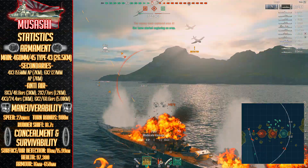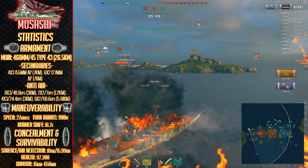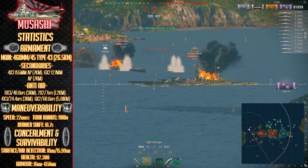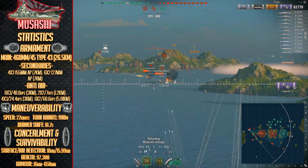Right now, the Musashi might sound a bit OP for tier 9. What's the catch? Well, it's her AA. AA on this ship is practically non-existent, featuring only 20 emplacements with very low-end DPS. You thought the Yamato's AA was bad? Well, the Musashi raises you one up on that one.